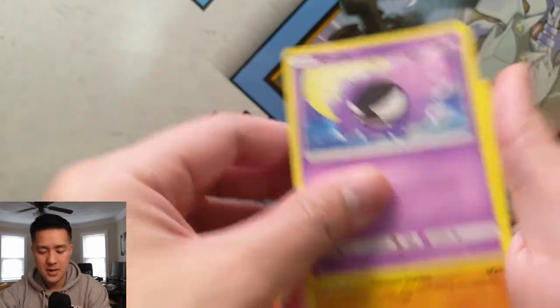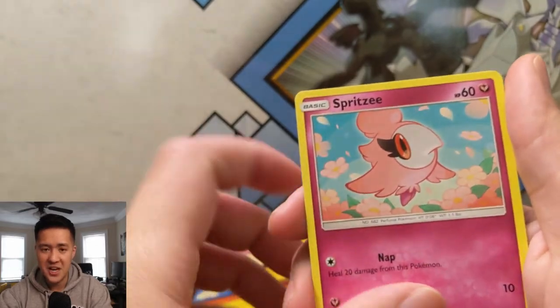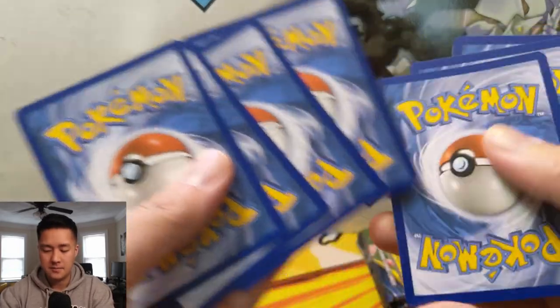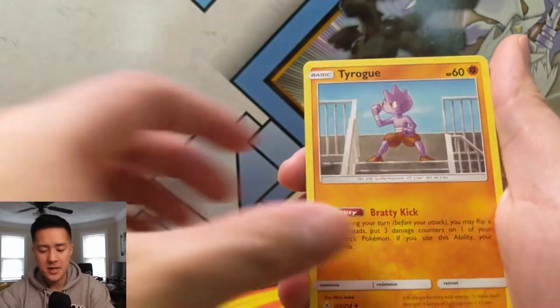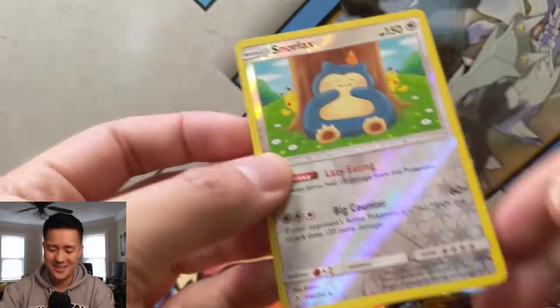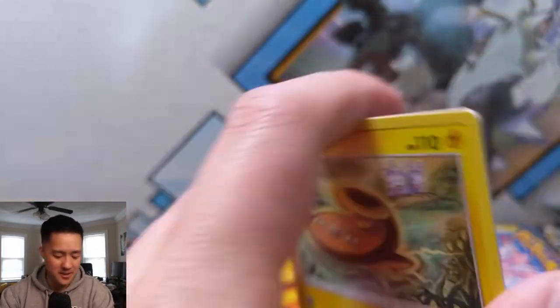Pikachu on the boat again, Gastly, Gligar, a Spritzee — this one looks like a Shy Guy — Malamar chilling on the beach, and then a Mismagius, the suicidal ghost. Psychic Energy, Triple Acceleration Energy — always nice to see that — Fairy Charm, Tyrogue, Caterpie, Cottonee, Ekans, Carvanha, and a Litten — so happy I pulled this one, this guy is so cute!